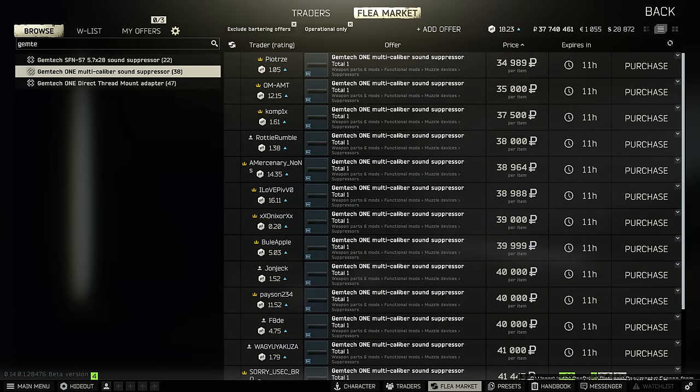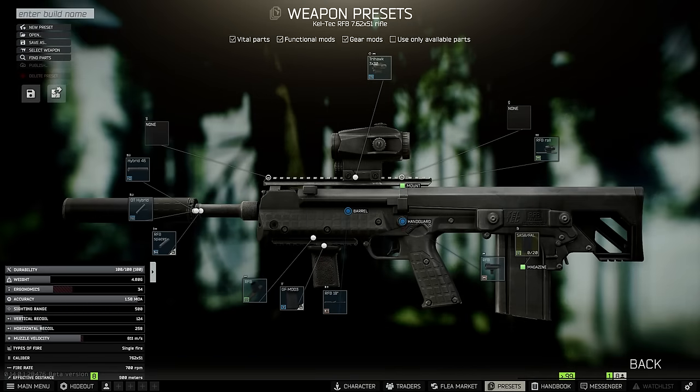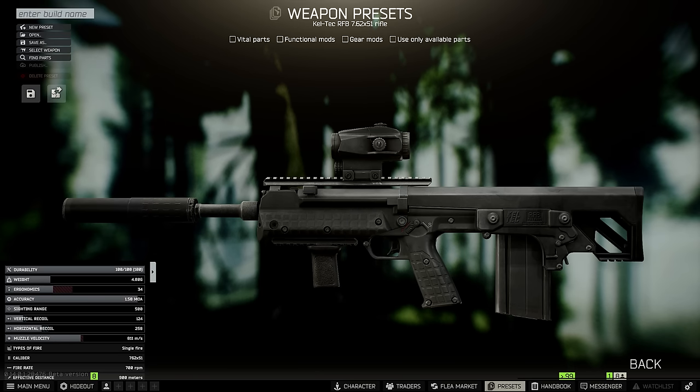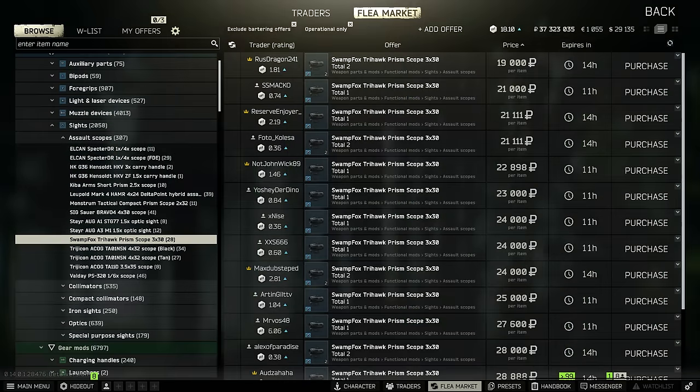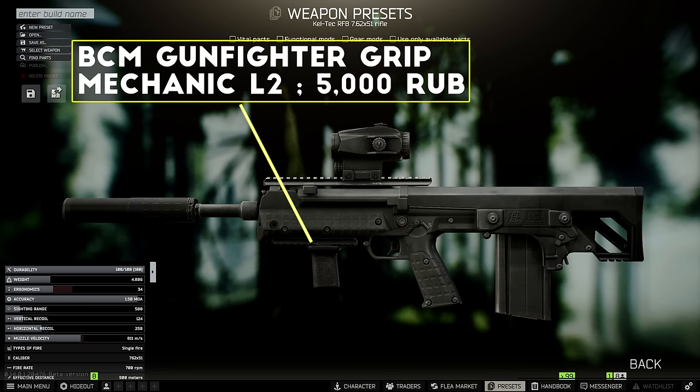Alternatively, if you have Peacekeeper level 3 unlocked, you can buy the Gemtech 1 mount and then buy the Gemtech 1 suppressor on the flea market for about 30,000 rubles. To attach either of these, you're going to need the RF-B thread spacer on the barrel as well. For an optic, you can add a red dot sight if you plan on using it mostly at close or medium range, which also keeps the price down. But to take full advantage of the RF-B and its stopping power at range, you can get the Swamp Fox Trihawk Prism scope for usually around 20,000 rubles or sometimes even less — the only downside is it doesn't have a 1x mode for close range. I've also added the BCM Gunfighter grip, which gets you a small recoil reduction and a nice ergo bonus for only about 5,000 rubles.